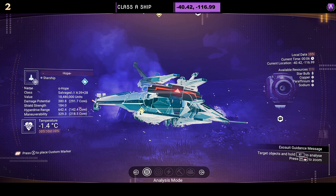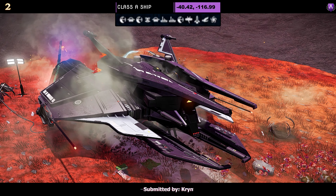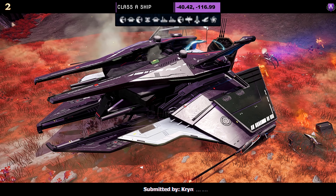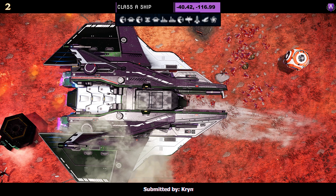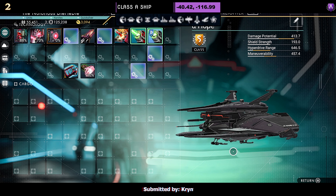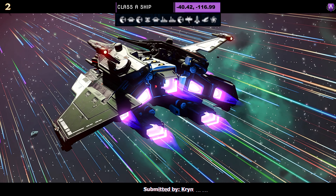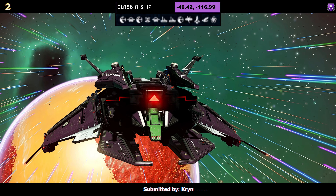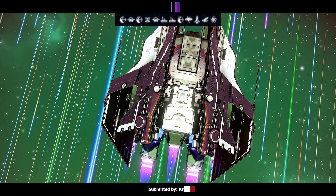Ship number two, a Class A ship submitted by Discord user Kryn. This one comes in a black and white color scheme. Lots going on in terms of side wings, prongs, and mini wings. It has the surfboard style bottom and the split top, which does also split further once in the air. Supercharged slots: once upgraded you can see two on the right and two towards the middle — not a bad layout. In the sky you can see it fully spread out; the wings do dip. Very nice, very simple.